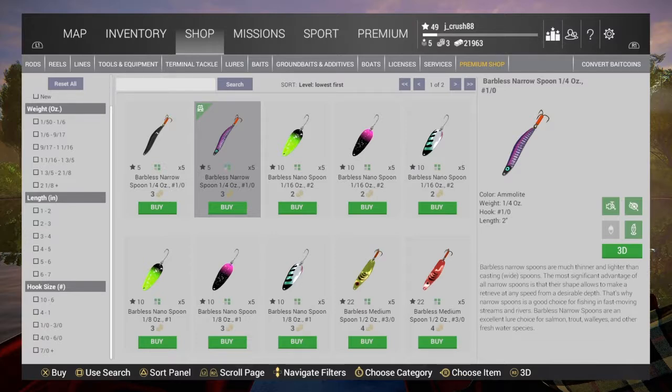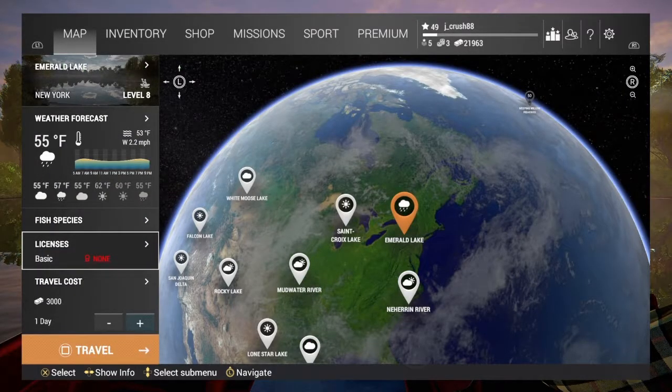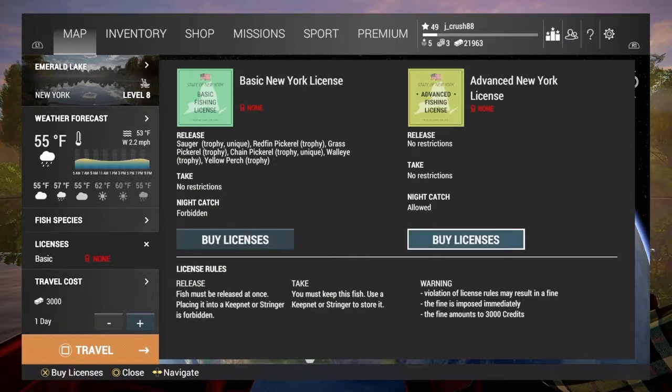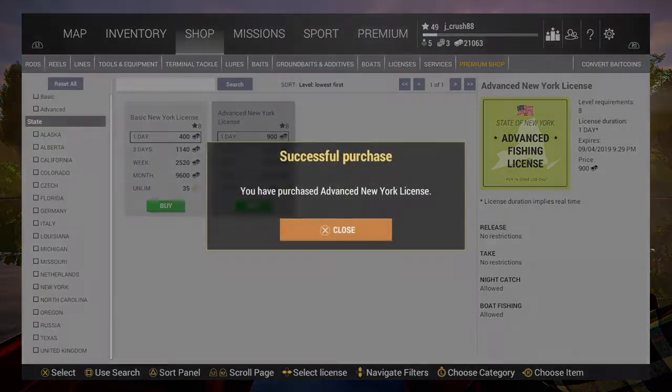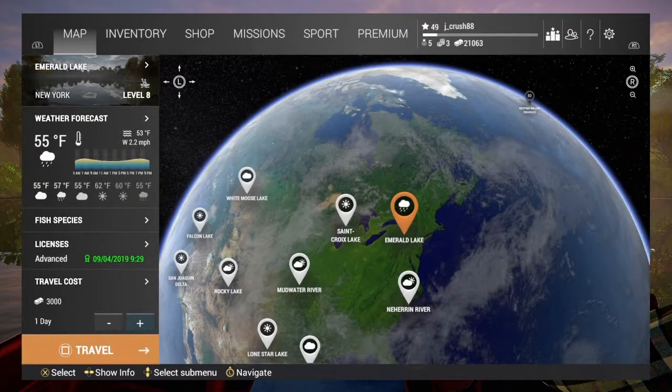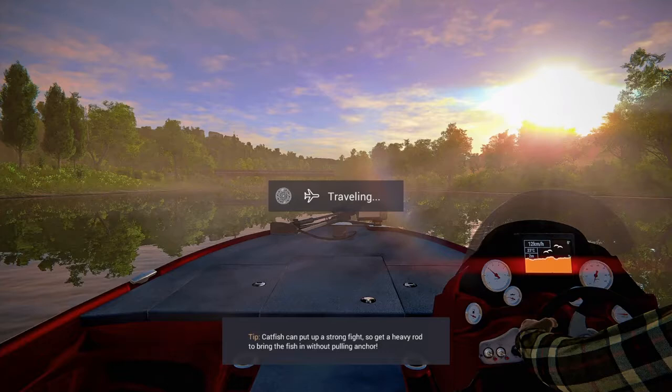You cannot get to Emerald Lake until level 8, so stay at Lone Star until you're level 8 and fish for bass. When you get to Emerald Lake, buy an advanced license — not basic, make sure it's advanced. Spend your three thousand dollars to travel and then you're ready to fish.